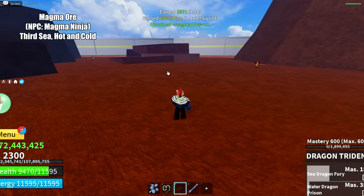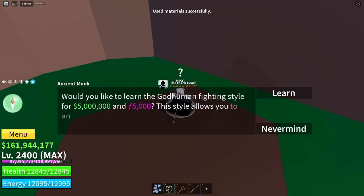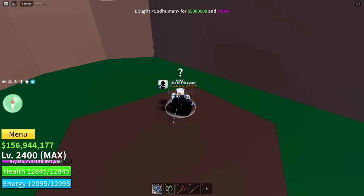Basically, that's all the materials you need for the God-Human fighting style. Once you have farmed enough, talk to the God-Human NPC again. He will teach you the God-Human fighting style for 5000 fragments and belly.